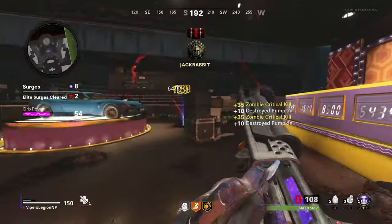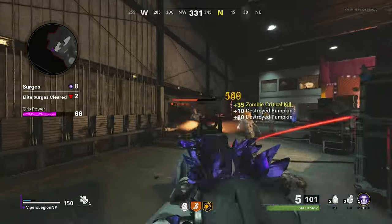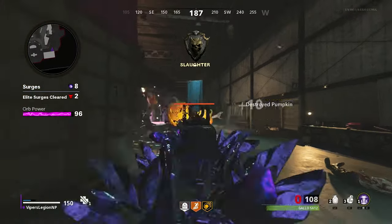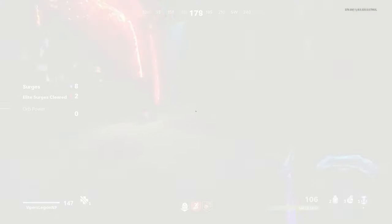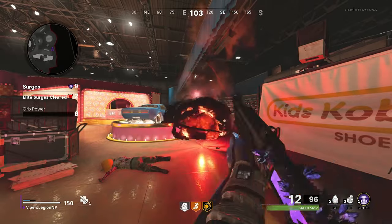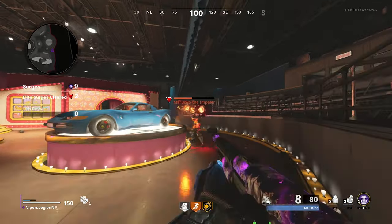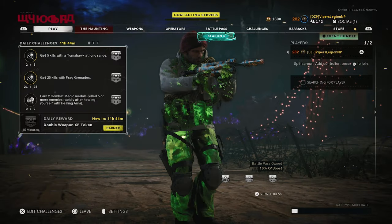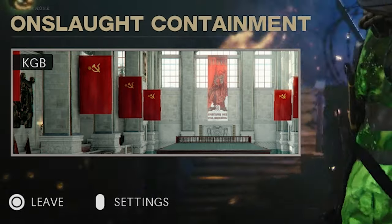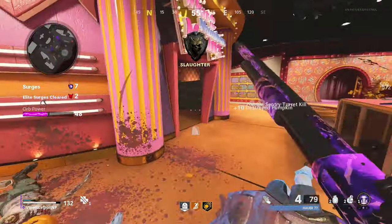One more thing — the side game mode to Zombies Onslaught is Onslaught Containment. Onslaught Containment is Onslaught on the smaller gunfight maps in Black Ops Cold War. Since the gunfight maps are already small, the orb is stationary, which means the surges will get higher and higher and you will not have to change locations. Onslaught Containment is really fun but it's way more hectic than normal Onslaught. Unlike normal Onslaught, you cannot choose which map you play — the game will select a random gunfight map. In addition, there is no intel to collect in Onslaught Containment.